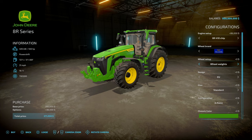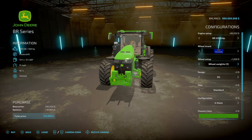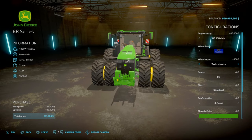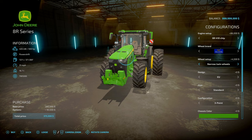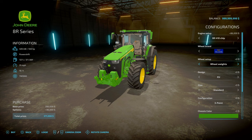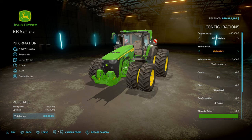Engine options for the 8R: 280, 310, 340, 370, 410, and a 410 chip. Wheel brands have the same options across all three. Wheel widths 1, 2, 3 - these don't add weights, they just widen the axle. Then twins at the back, twins all the way around, wider axles, Michelin weights, Cotton Nettles, Mitre Weights, Narrows - and BKTs.